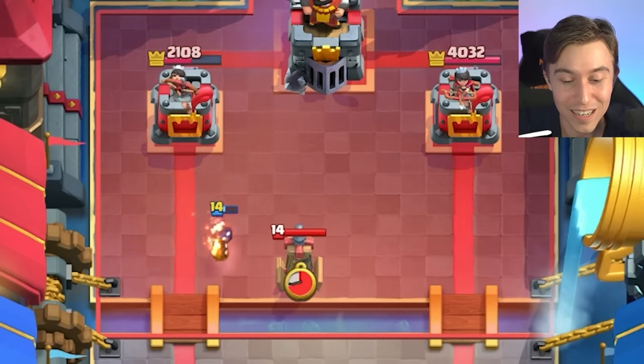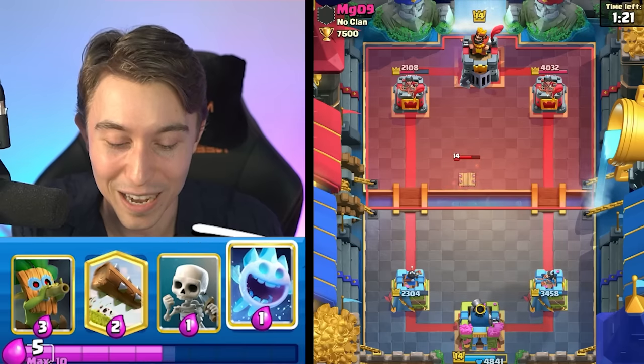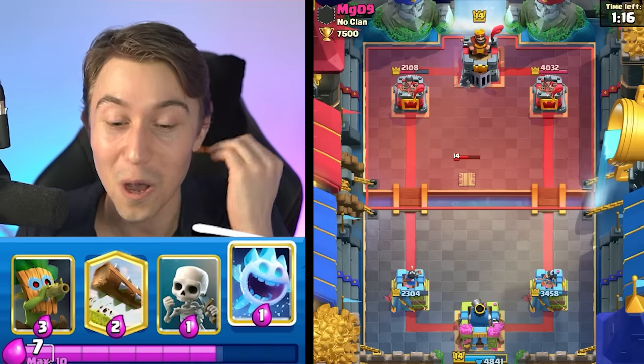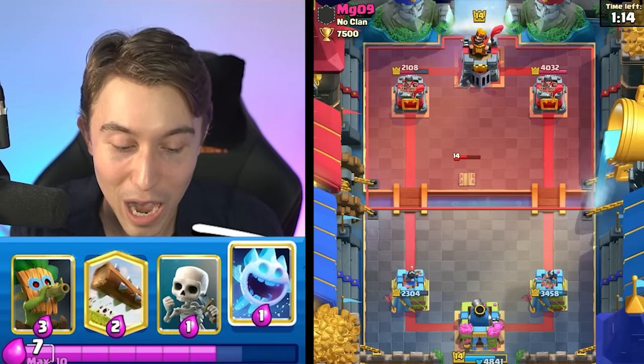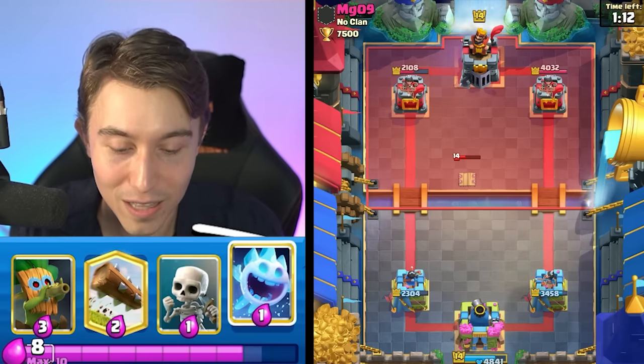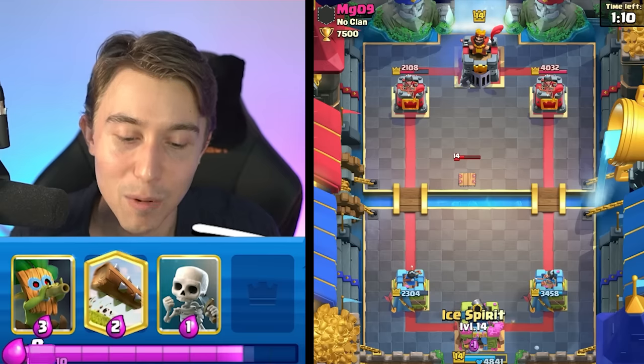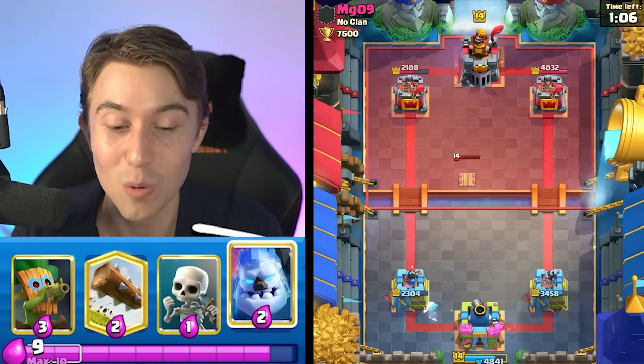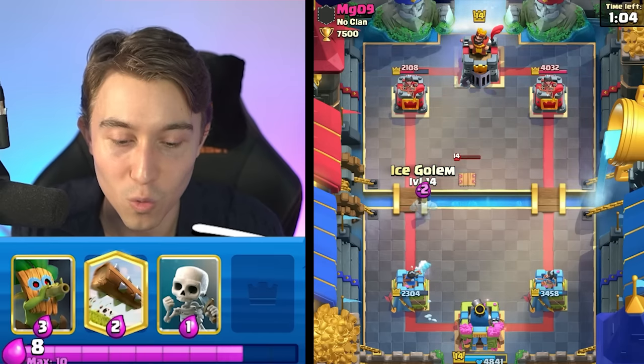We're going to go in for double Fire Spirits here. That's pretty funny — we baited out a Tesla. This guy has so many answers to Hog Rider. I'm thankful that we're running a card that can lock directly on his tower. I'm going to go in for an Ice Spirit on the right-hand side — actually in the back left, so the Tesla expires in time. That's pretty cool that the Fire Spirit was able to do enough damage so we don't really have to worry about the Tesla.